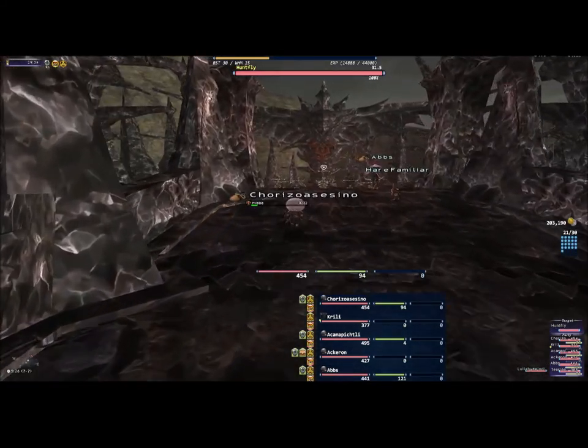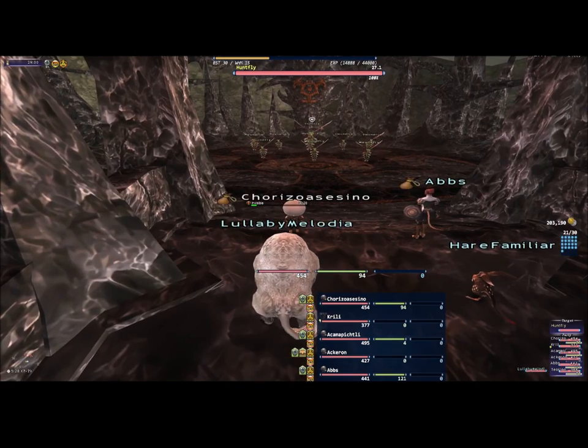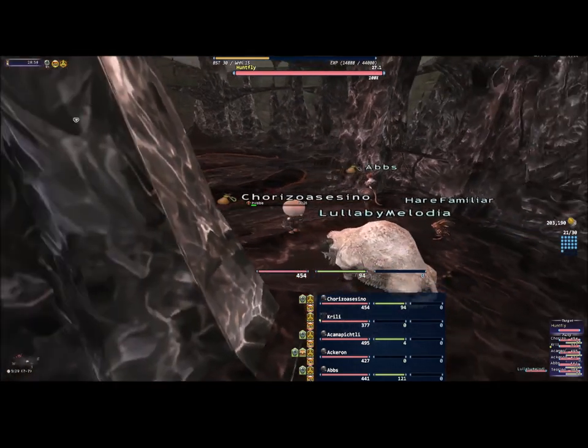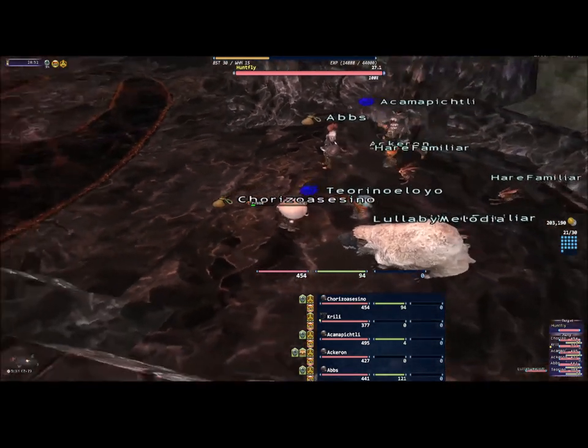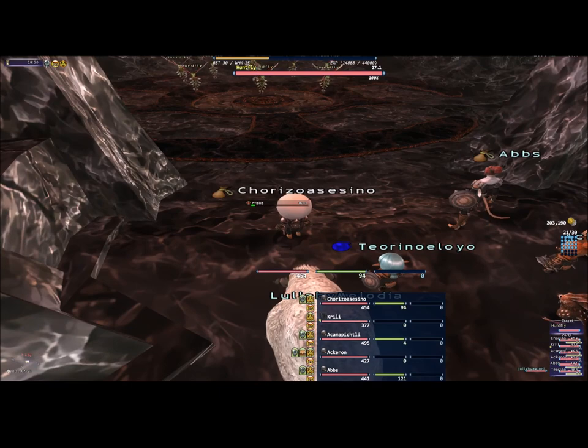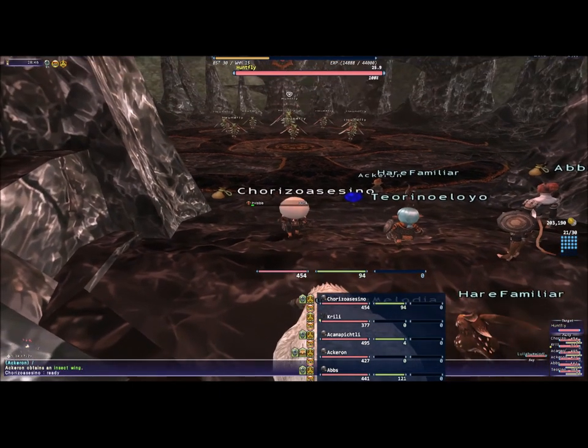Hello ladies and gentlemen, today we are doing Dropping Night Flies BCNM and for this one we are going to use Beastmasters. You can use a White Mage and a Paladin — the Paladin tanks everything — but we decided to come all Beastmaster and get it done real fast.